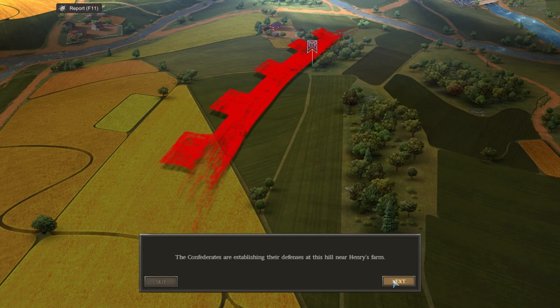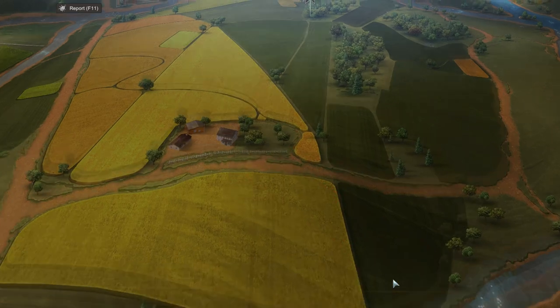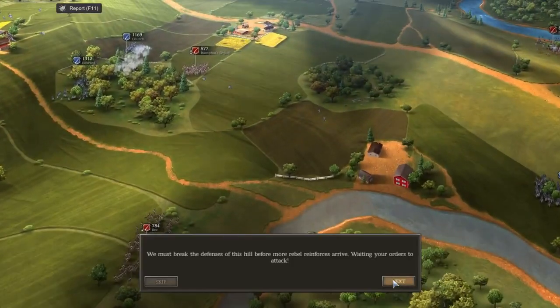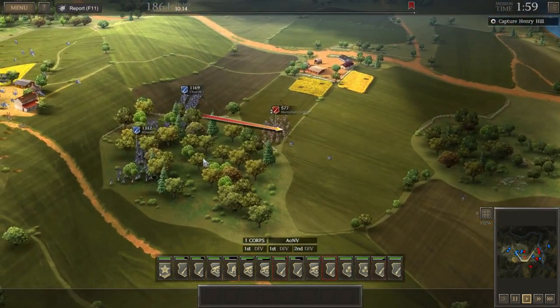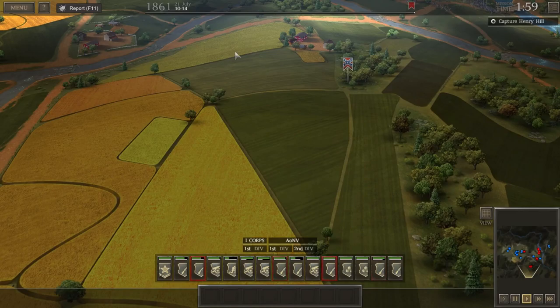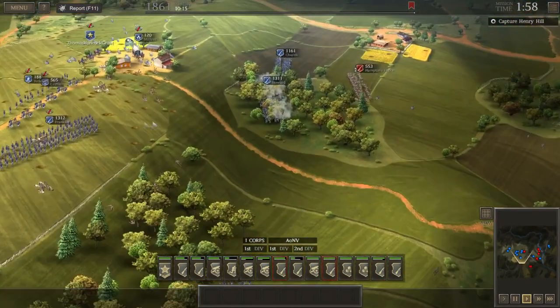Alright, that's going to do it for the first part of my Let's Play live stream of the Battle of Bull Run. In that first portion, we just took Matthew's Hill and assaulted Stone Bridge. But the second part of the battle — the oh-so-decisive part — will come next. So I hope you guys enjoyed, and until next time, this is The Historical Gamer saying thank you for watching, and I'm out. Thank you very much.